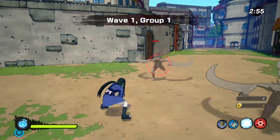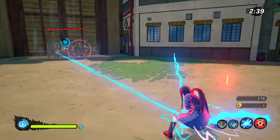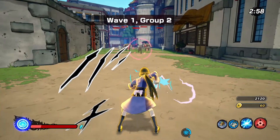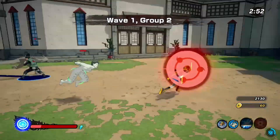Lightning Blade is the next jutsu. You can charge it like Rasen Gun, but it travels much farther and activates much faster. Lightning Blade also has the benefit of allowing you to follow up with a combo afterward. This jutsu is pretty simple and straightforward, so it earns a solid B rating. There's really not much else to add.